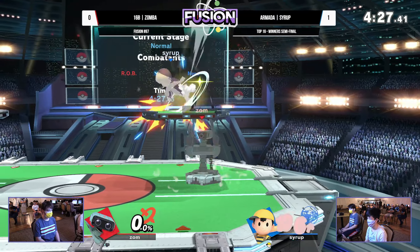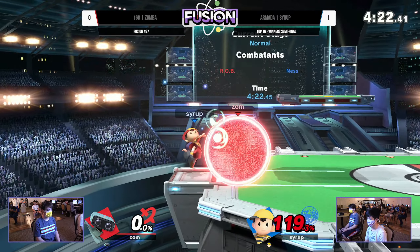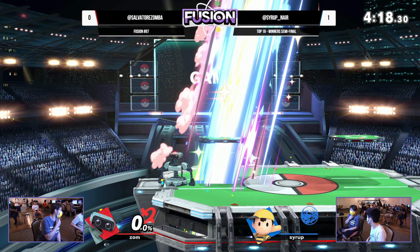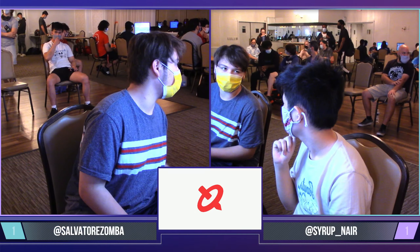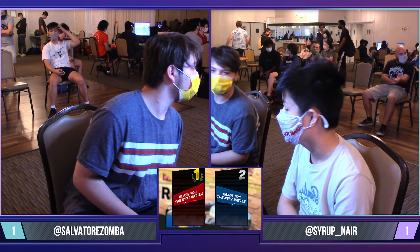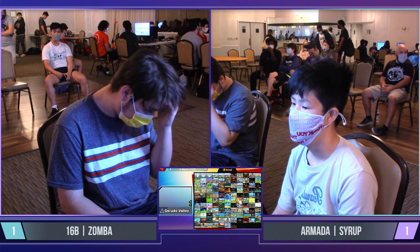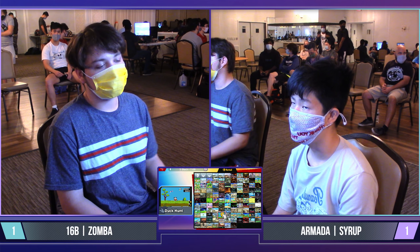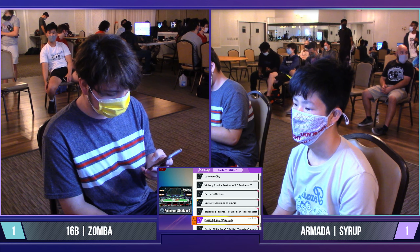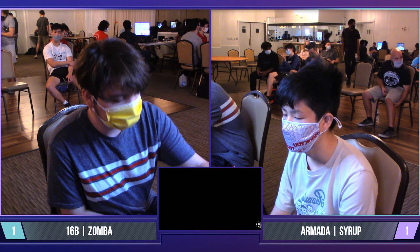That seven-frame active spike is so threatening to the point where Syrup is almost blatantly trying to recover high and avoid ledge situations altogether — and because of it, he ate 84. At some point you've got to cut your losses and say, 'I'm going to lose the stock regardless, so why not?' Kind of the inverse of game one, where we're seeing the desperation come out from Syrup, unable to find the combo off of the gyro tick. The down throw parry means a clean setup for Zamba.